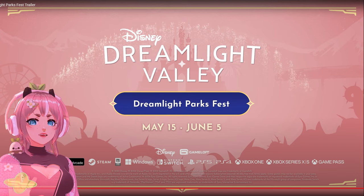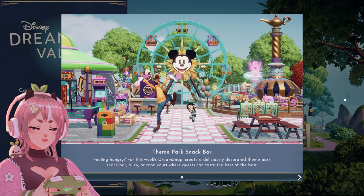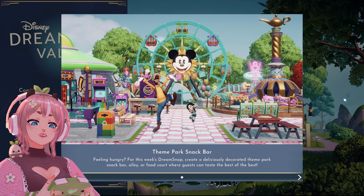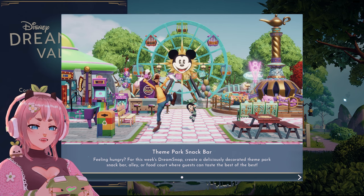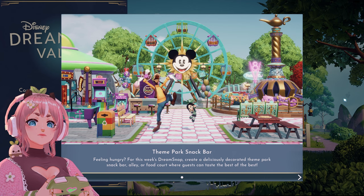Right in the main menu we have something about the new Dream Snaps — the theme park snack bar. Feeling hungry for this week's Dream Snaps? Create a deliciously decorated theme park snack bar, alley, or food court where guests can taste the best of the best.